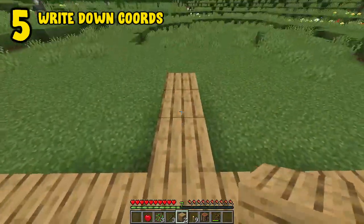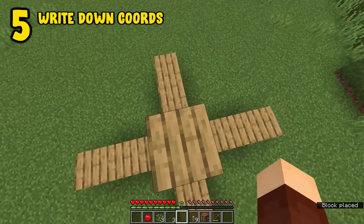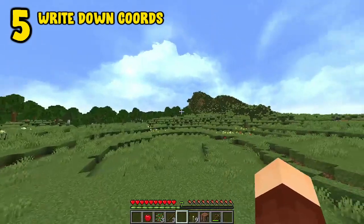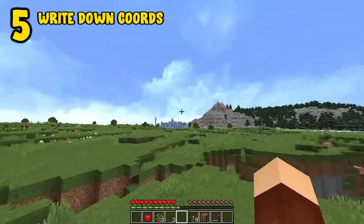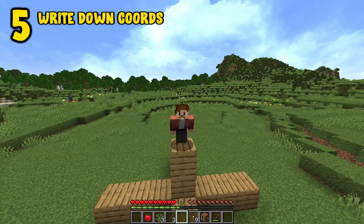X is your east and west coordinate, Z is your north and south, and Y is your vertical. Remember that sea level is always at Y level 63, and the edge of your world is way out at 60 million blocks on the X or Z. So always write down the coordinates to your house or your treasure — that way you'll never lose them.